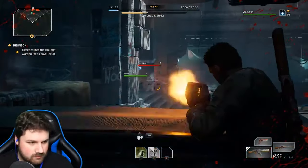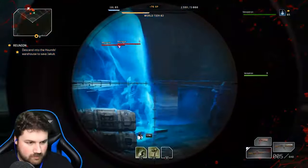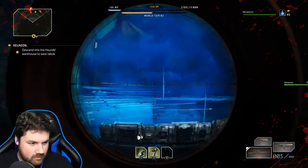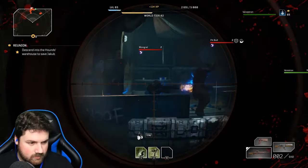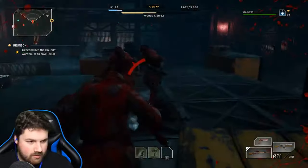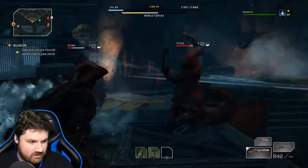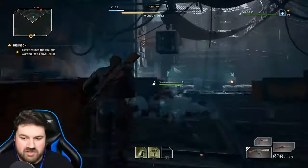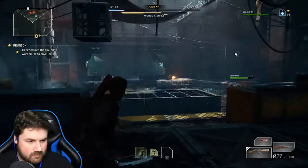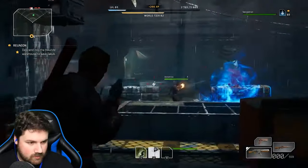The Outriders demo gives players access to two story missions and a couple of side missions that you can find throughout playing the story. We didn't expect much as it is just a demo. The game only allows you to go to a maximum level 7 and a world difficulty of tier 5. The higher the world tier, the tougher the enemies are, but it also means a higher chance of getting better loot and perks. The demo also gives players access to all four classes: Devastator, Technomancer, Trickster, and Pyromancer. I jumped into Outriders the second it came out and went live for around 8 hours as the Technomancer, and got some pretty awesome loot as well — more on that in another video.